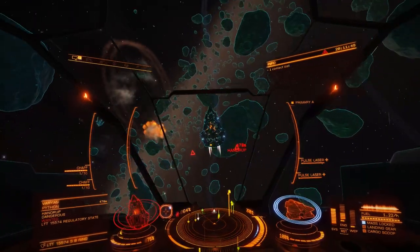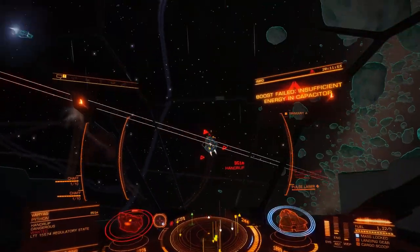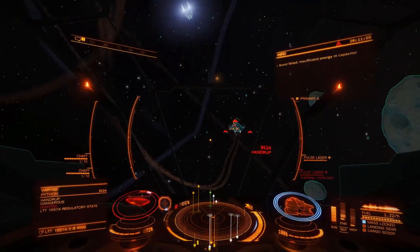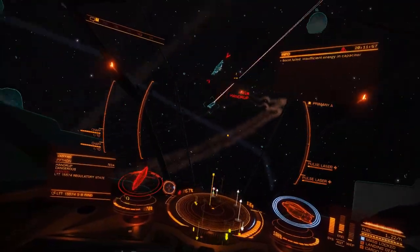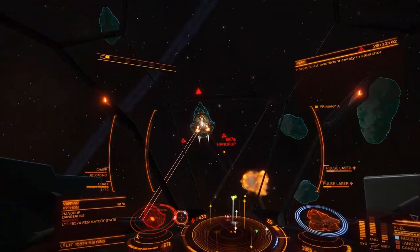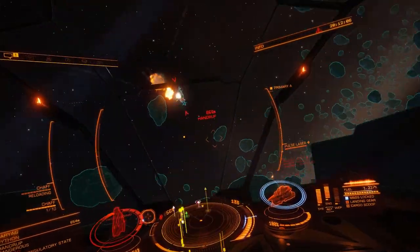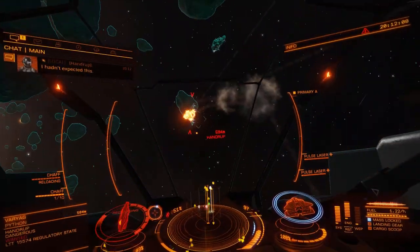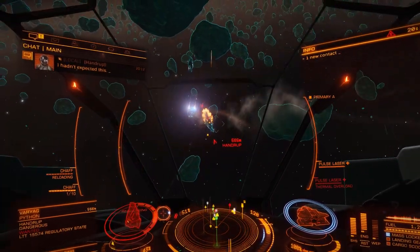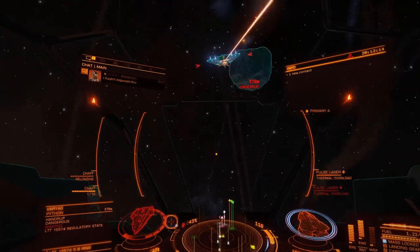I'm holding the down thrust and boosting whenever I can. He's starting to get me. When he gets in front of you, get on the side — use your down thrust the other way. Chaff. There he comes again, so get on his side — he'll always rotate towards you. I'm still chaffing. How long has he got? 43%. I haven't lost much of my shields.